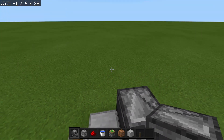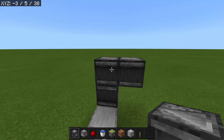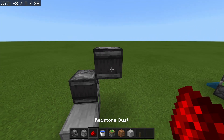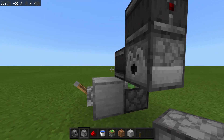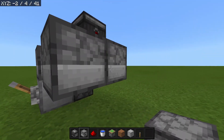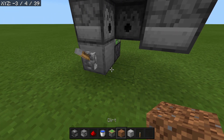Come back over here and build up by one and over one. Place an observer facing into this observer but one block taller. Then grab a dispenser and set the dispenser right here and right here, then you need one facing in this direction as well, and then you need one facing down just like so.